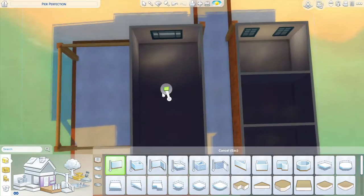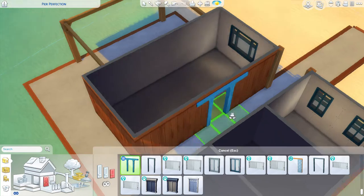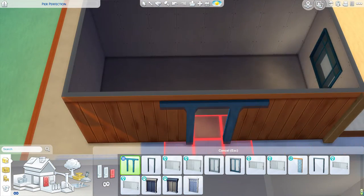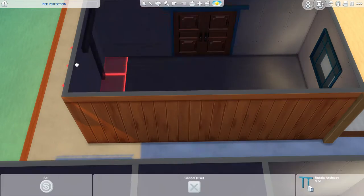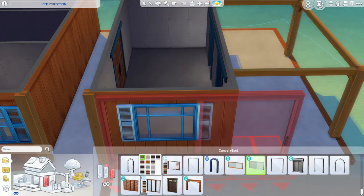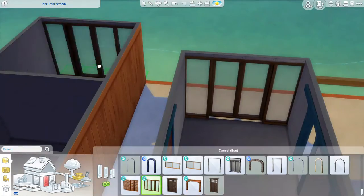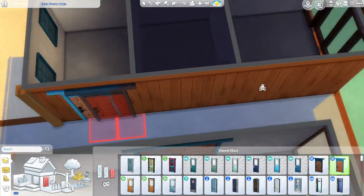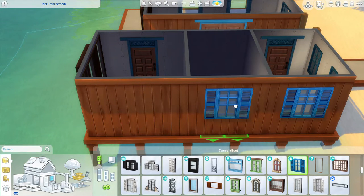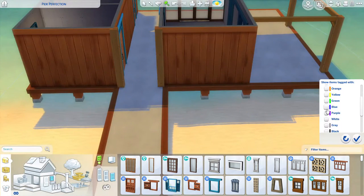This collab consists of two save files, so just two maps. One is in Sulani, which I'm building in obviously, and one in Oasis Springs, where we've all built shops, restaurants, bars, vacation rentals, and basically just like hangout spots that would be perfect for your Sims to enjoy summertime — whether they're on vacation or maybe just traveling to Oasis Springs to visit a lounge or a bar.